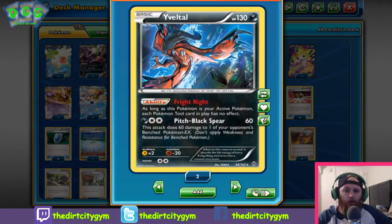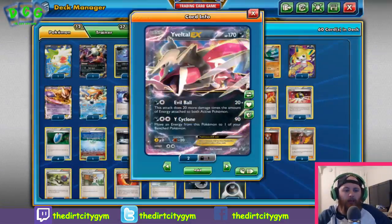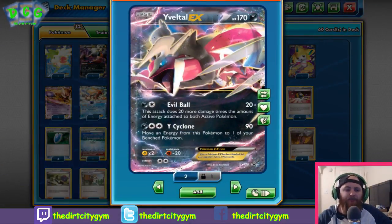Fright Night Yveltal is probably our go-to attacker in the deck 90% of the time. Next up we have Yveltal EX — whereas Fright Night Yveltal is our go-to primary attacker, Yveltal EX is our big bad. He's the guy that comes up, he cleans up stuff — whether it's from Fright Night softening things up, or however it is, Yveltal EX just comes in and finishes the job.